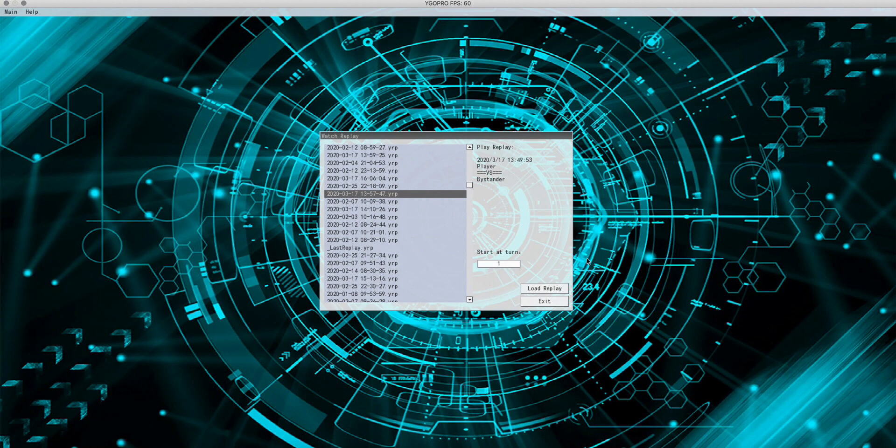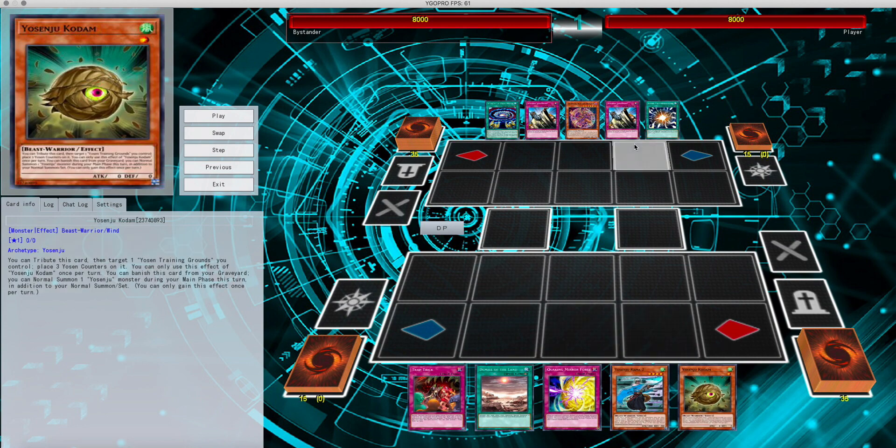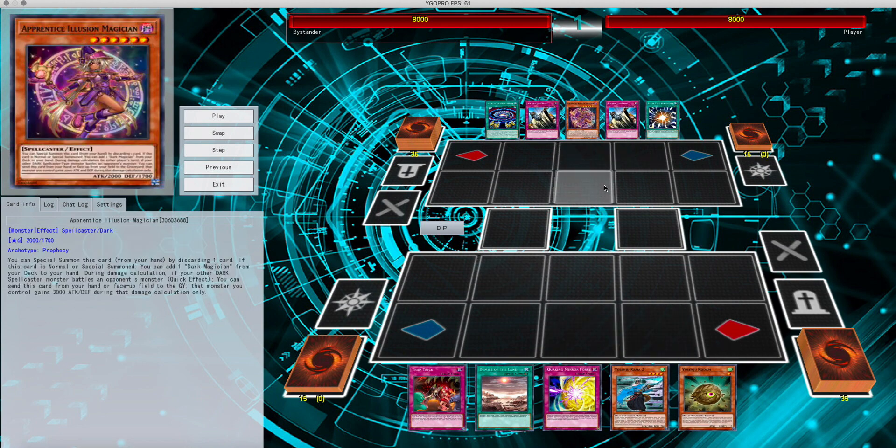Last but not least — it is Yosenju's versus Dark Magicians. This is going to be a damn awesome duel. I had a lot of fun with this duel, a lot of back and forth. Can't really figure out who's going to win until it happens. He opens up with Super Poly — the quick play fusion slash ritual spell that came out in Magical Heroes.